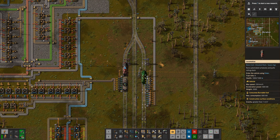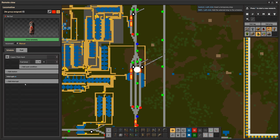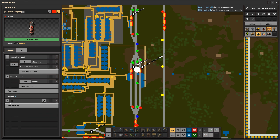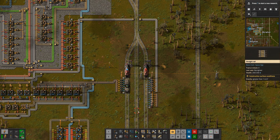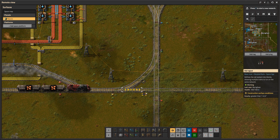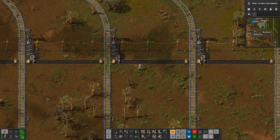It goes to the refill point and waits until it has full fuel, but in this case we only have coal — we're not actually supplying solid fuel — so the train gets stuck because the solid fuel condition is never met. This was just an example, so we delete that interrupt and the train continues on its way. The really cool thing is this works for all of your trains.